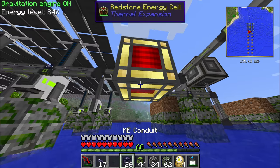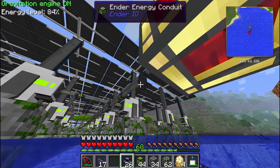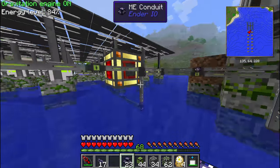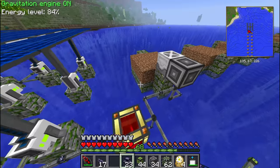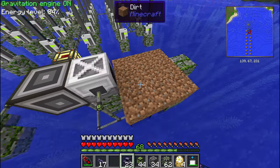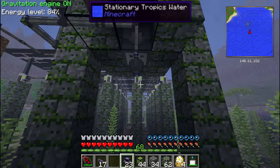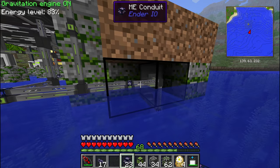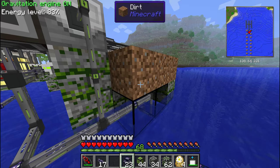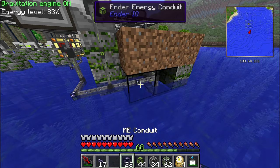Let's see what we do with the conduit facade. I think I'll just go underneath this block, like so. Right now this harvester and the planter below are connected to our ME network. And we can look right through this ME facade block, because I'm holding an ME conduit in my hand, so they become transparent. See? It's really nice.